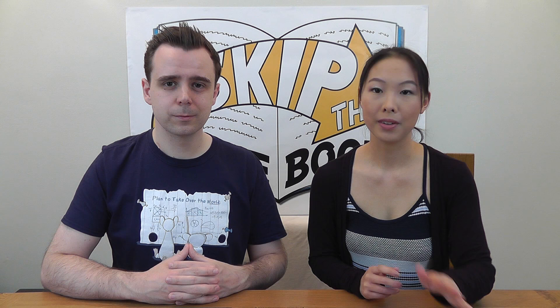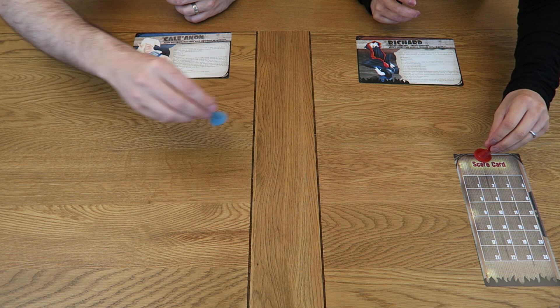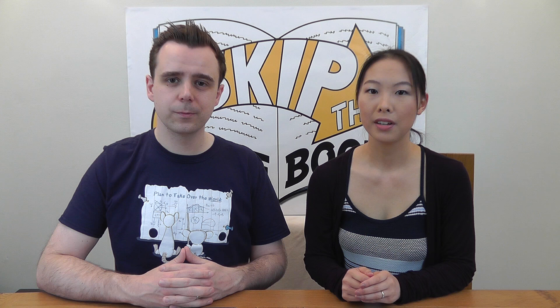To begin, choose your character — either randomly by rolling the dice, or simply by choosing. Next, take the score card and place it to one side of the play area. Each player takes one of their character pawns and places it at the top of the score card. Orphans and Ashes is not simply head-to-head — there's a third party trying to win: the fire. It's possible for both players to lose. Place one yellow fire token alongside the character pawns at the top of the score card.